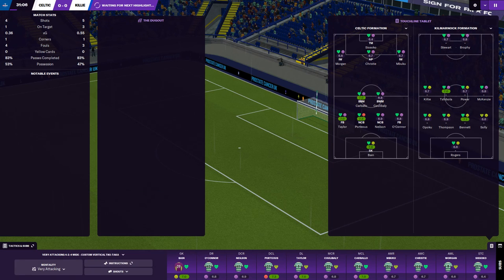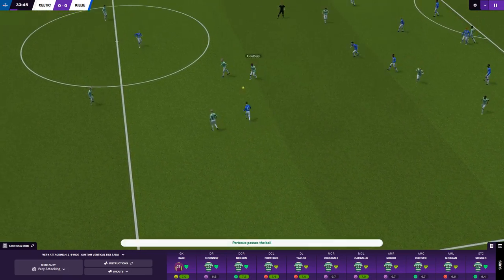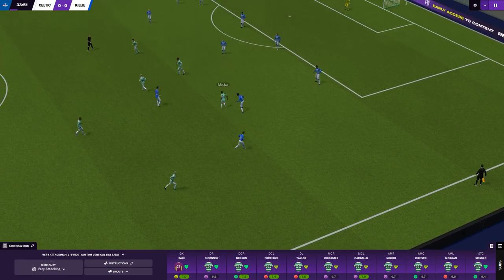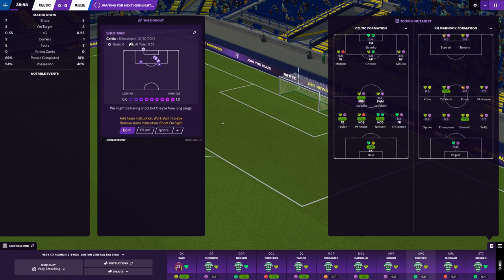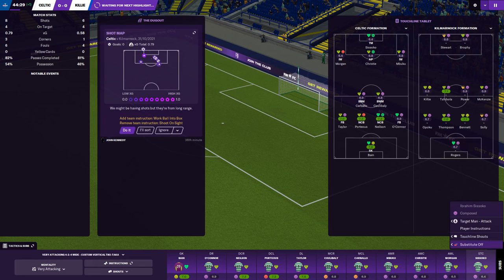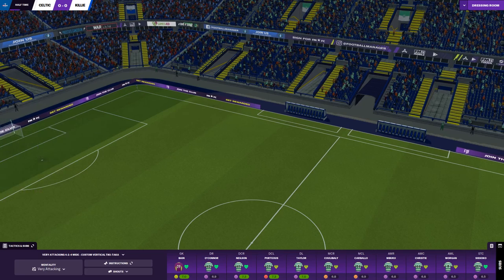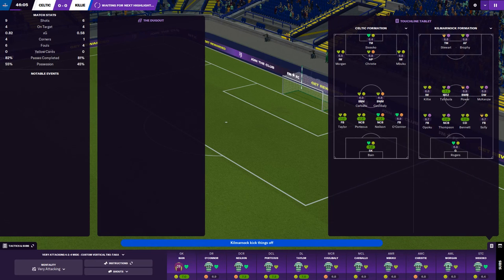Let's demand more from the entire team. Playing quite well — Carballo, Taylor and Bain all got a seven, 7.2 for Nielsen and 7.4 for Porteous. We look strong but a bit weak in attack. Mbuku and Christy both on a 6.8, Morgan on a 6.5, Sissoko on a 6.4 — maybe have a little word and fire them up. Right, looks like some of them are demotivated because some did actually play well.